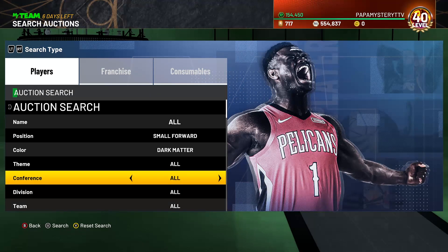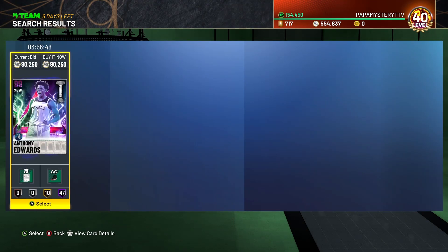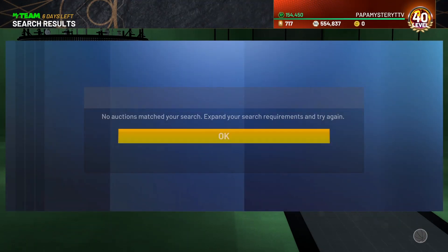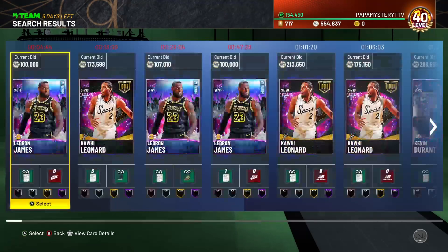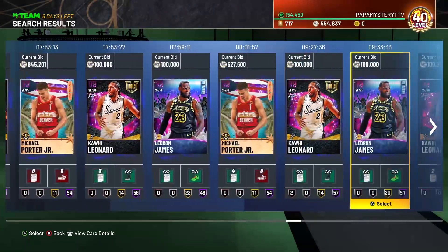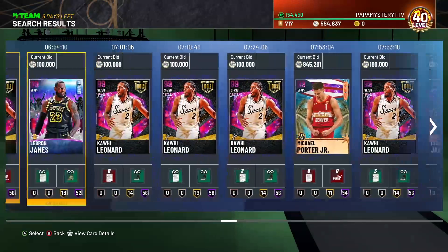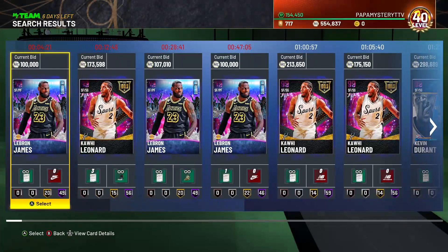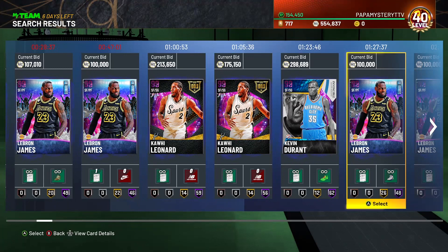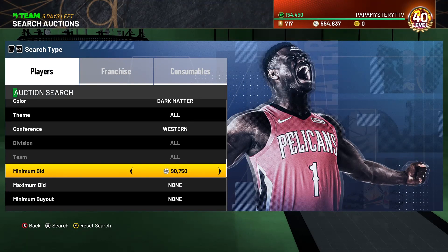Number two — obviously a classic. Small Forward, Conference Western. I don't even know if you really got to set your minimum bid up too high. You can bring it down a little bit, price it at like $91,000. The cards you can see on this: LeBron fan favorites — be careful with that — but you can see Kawhi, who is a snipe, KD who is a snipe, and Michael Porter Jr. Not many cards are popping up right now, and due to the time of night it's going to be kind of dry. This filter is good, but it's usually only good because you can see MPJ on it — it's basically just an MPJ filter, but it gives you multiple other cards you could possibly snipe.